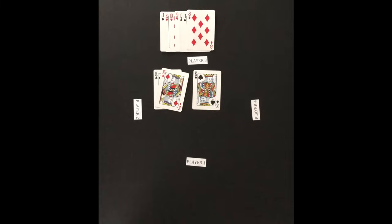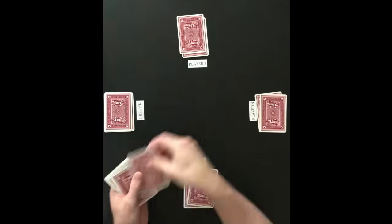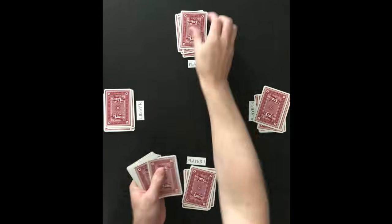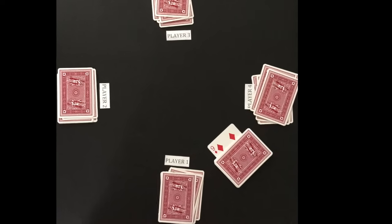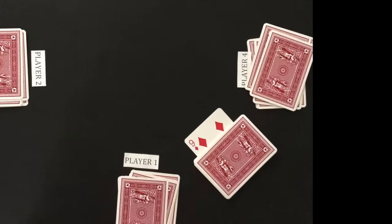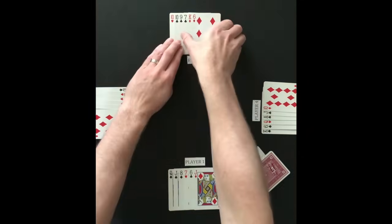The example round begins with each player being dealt 6 cards, one at a time. The next top card is flipped up and the remaining deck is placed on top of it. The suit of the flipped-up card is the trump suit for the round. Player 3 has the lowest trump card, making him the first attacker, and player 4 is the first defender.